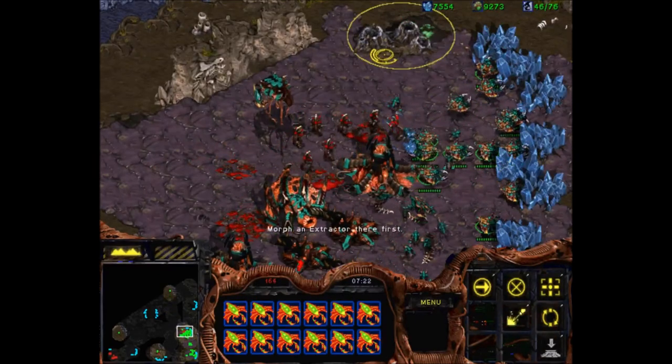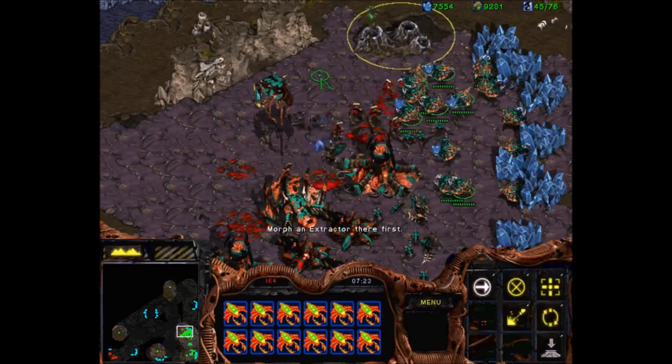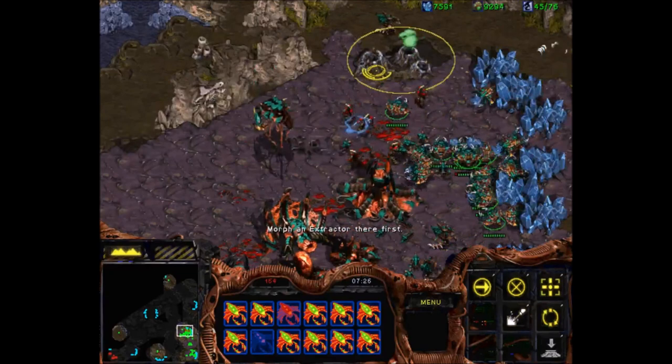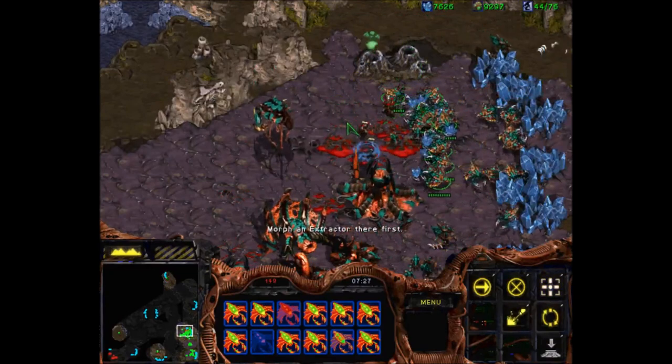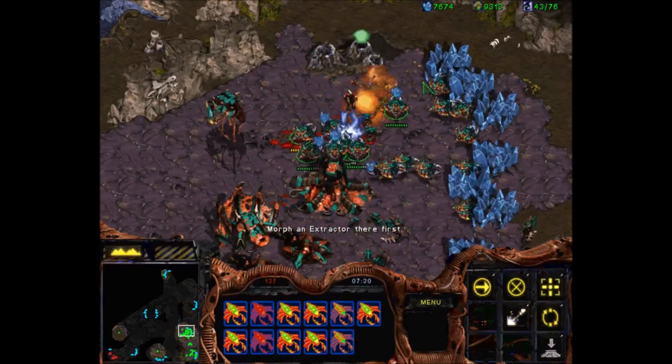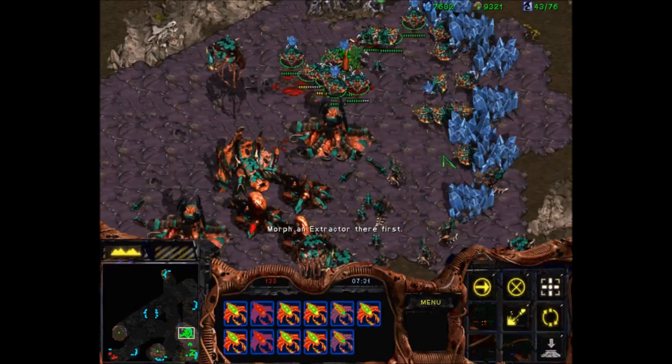Now if he tries to run into your mineral line, click all your drones and then right-click on gas or minerals until your units move forward, then A-click. Now click back on the minerals and click on something from gas and then A-move — now all my drones are glitching the zealots, they can't even walk properly. So you can click anytime onto the minerals or onto the gas.